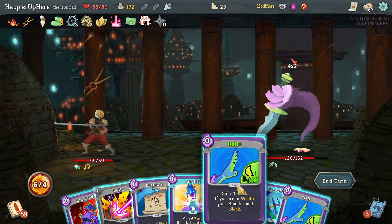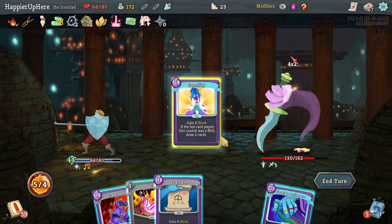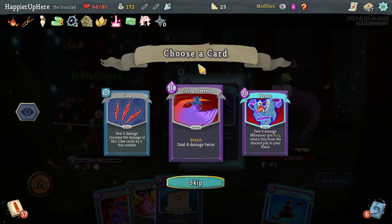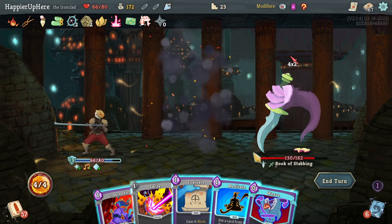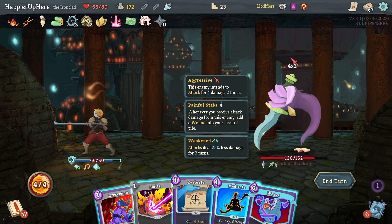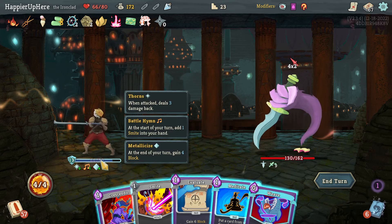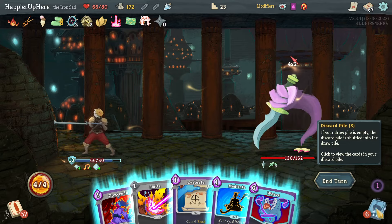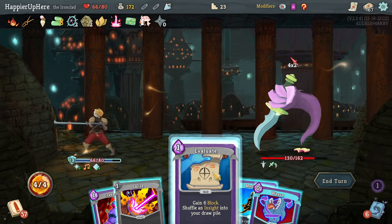8 incoming. Halt is great — not quite enough. Let's do Sanctity to draw. Metallicize is really good. Foreign Influence gives me Claw, Weave, or Flying Sleeves — let's take Weave. With Crescendo that'll be 9 hits right now — only 17 though. I have Evaluate but don't want to exit Wrath with Meditate. Let's just do Evaluate, Weave, then Meditate — save the Meditate for something else.